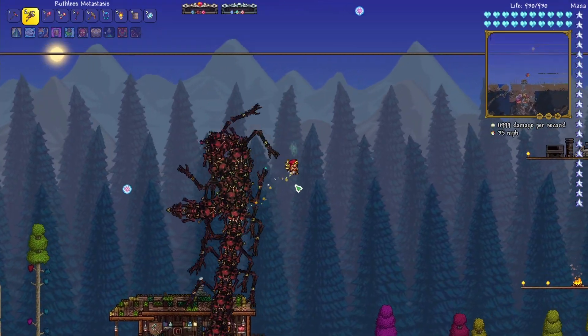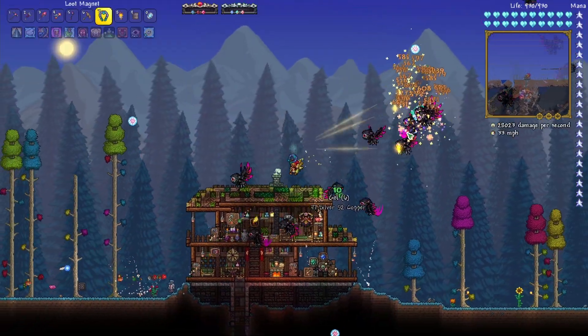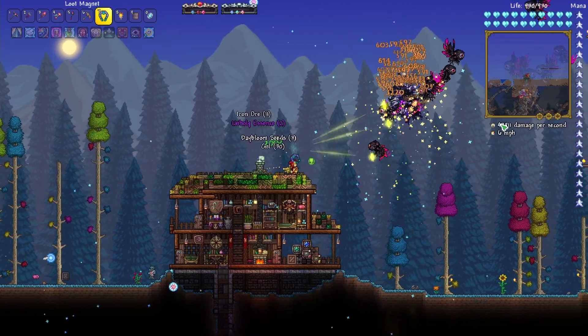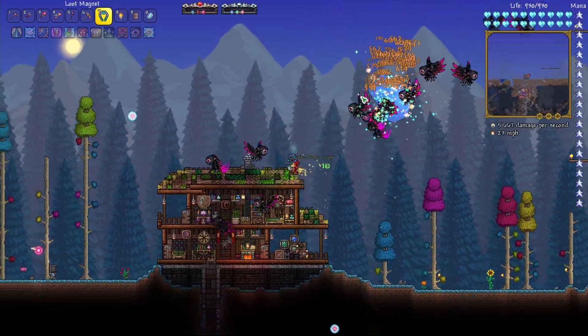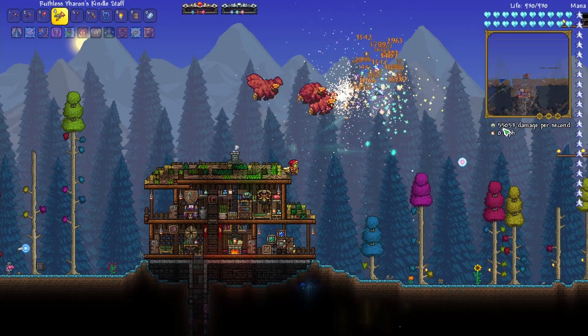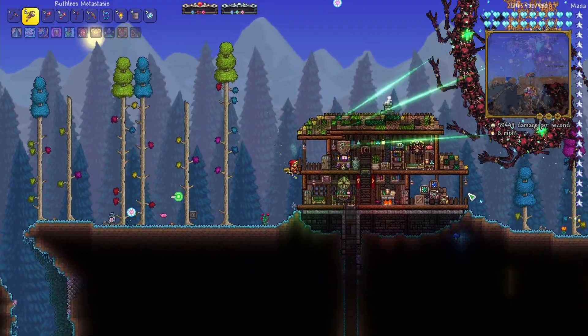And then we've got this creepy one right here. Let's go ahead and test these out on an improved dummy and see how the damage is. We've got about 50,000 damage with these birds, and they're very fast, so they seem pretty good. If we use our Yaren staff, we're doing about the same damage, unfortunately.